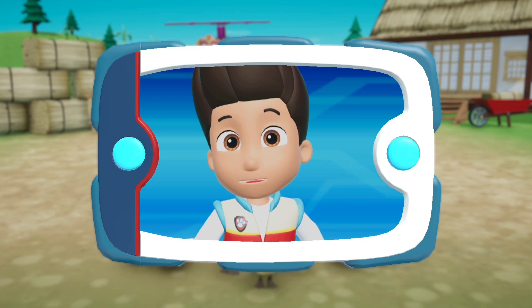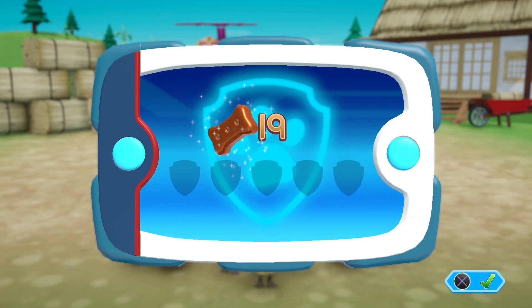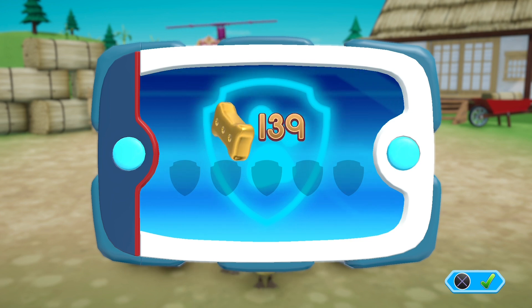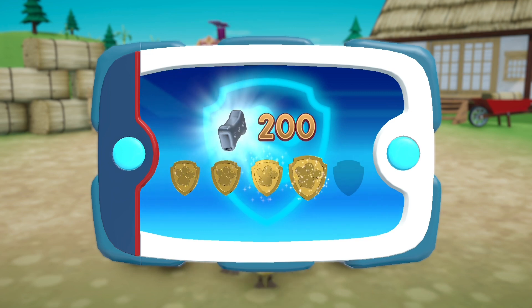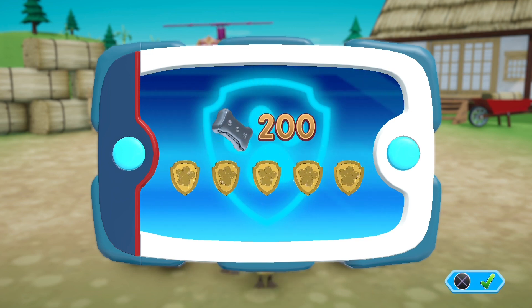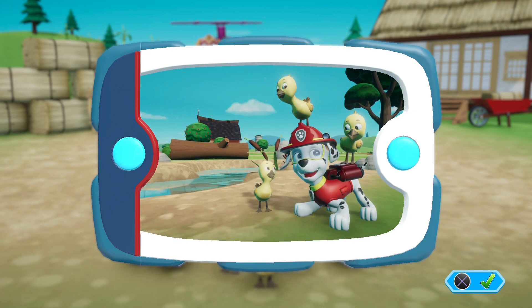We did it! The baby ducks are safe and happy. Great job, Paw Patrol! For collecting so many pup treats, you earned a platinum pup treat. You got all of the golden paw prints and unlocked the picture for this rescue mission. You can see the pictures again by highlighting the rescue mission and pressing the triangle button.